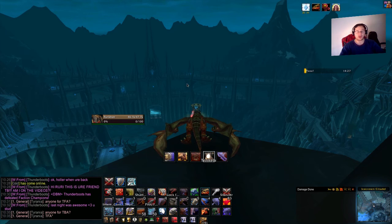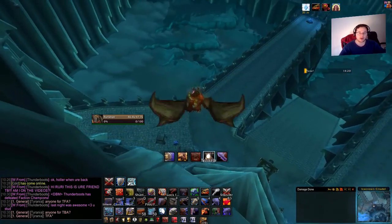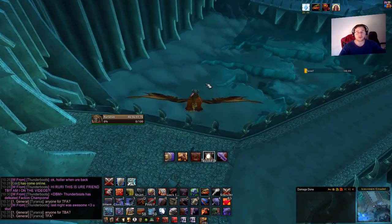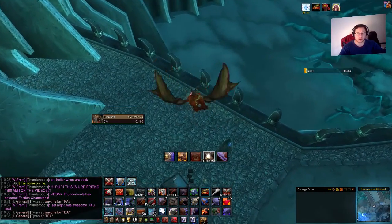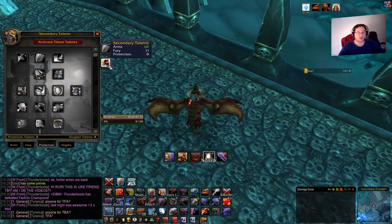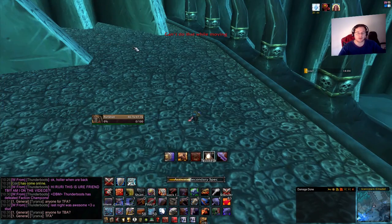Next up after DBM is Debuff Filter — a lot of people asked me about this one. What Debuff Filter does is track whatever you want it to track. To demonstrate I'm going to need to find a mob, and I'm also going to respec into Arms because I have a lot of procs in Arms that Debuff Filter shows.